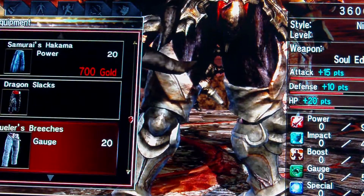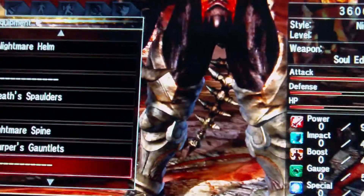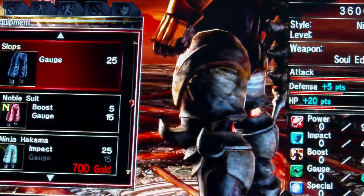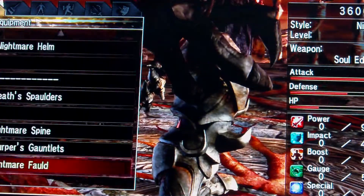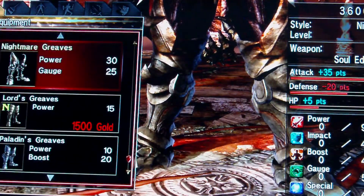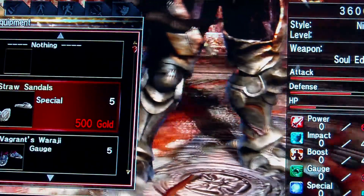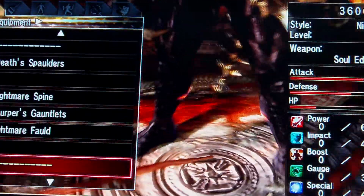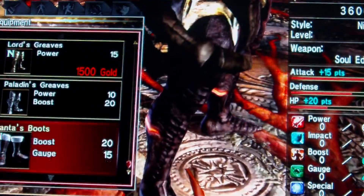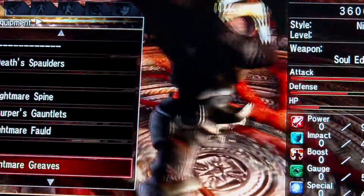You can go with nothing for his lower body, but yeah, that looks kind of wrong. Stick with him having a lower body equipment. Can you stick with the Nightmare Greaves for this? There aren't really any greaves that have toes on them. I suggest keeping on the Nightmare Greaves.